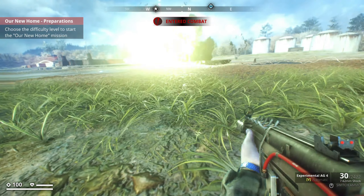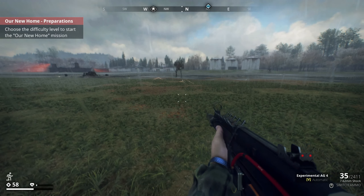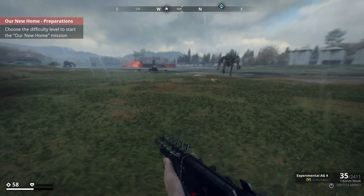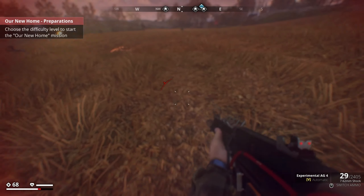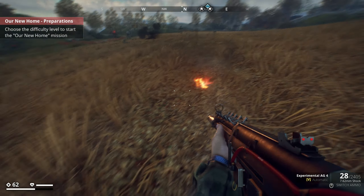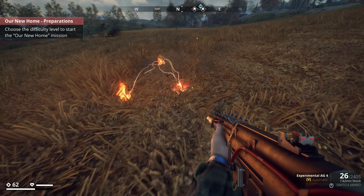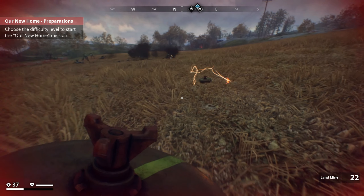One thing you want to keep in mind when you're placing down mines is that hunters will send off ticks and stuff like that, and the ticks will kind of waste your mines. So you want to be a little bit careful and maybe sometimes try to shoot the ticks. You always want to keep one gun that doesn't have shock ammo, so that way you aren't messing up your trip wires too much.